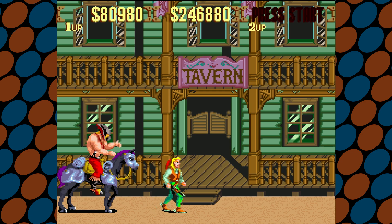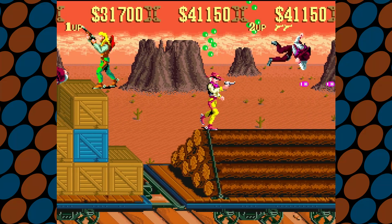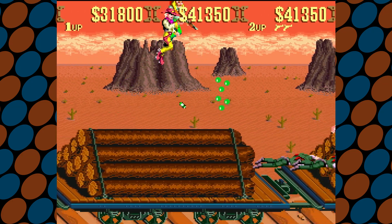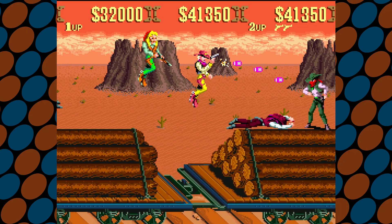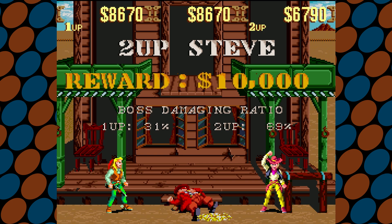Sunset Riders is a side-scrolling run-and-gun shooter. You can move left and right, jump, duck, slide, and shoot in eight directions. Your score is money — you earn money for killing bad guys and acquiring pickups. The SNES version supports up to two players, and when playing with another person, the player who does the most damage to the boss earns the reward money. When you earn a certain amount of money, you will be awarded an extra life.